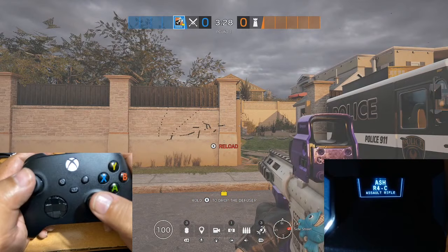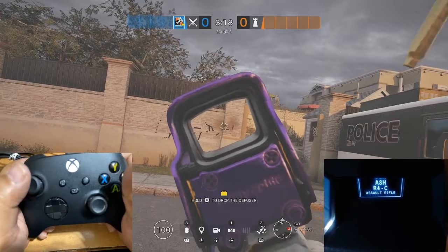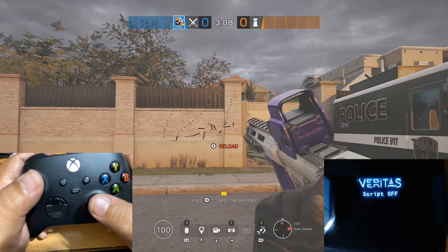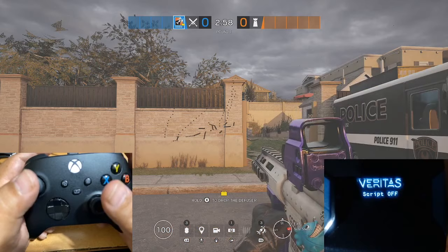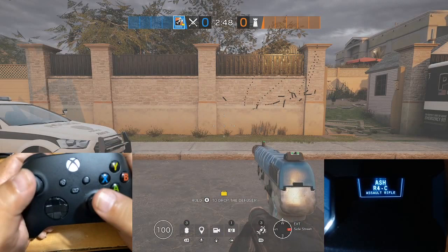We can see it pulls a little bit to the right at the end, but if you do a small burst you'll be fine. So you can compare this — this is the default Ash with no recoil control on the script, and then this is Ash with the recoil control. Let's see.